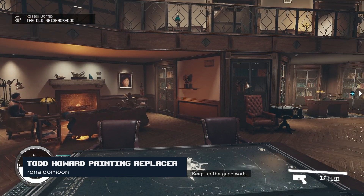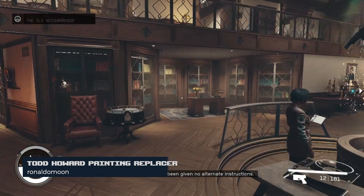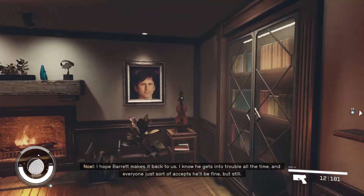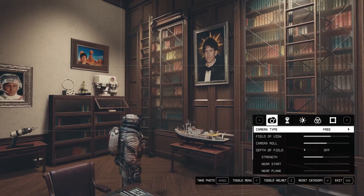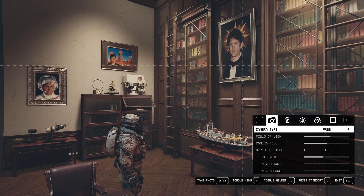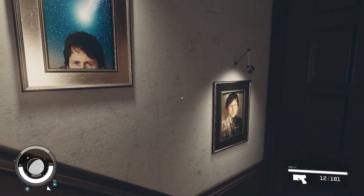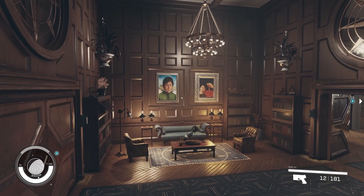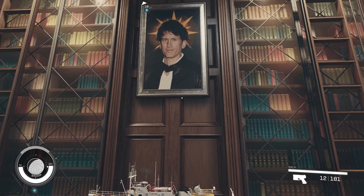Number 4 is another Ronaldo Moon special. The Todd Howard Painting Replacer replaces all portraits in the Constellation Lodge with a portrait of Todd Howard. The creator is planning to eventually replace all paintings at Constellation with Todd, but for now, it just works.